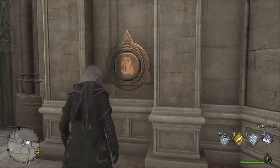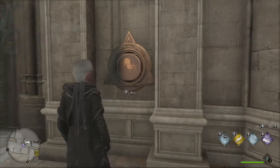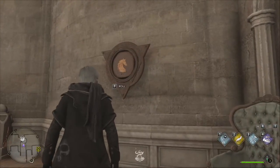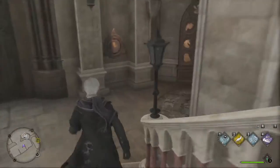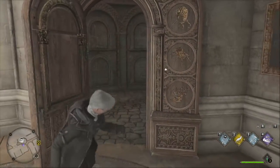Let's go punch that in and see if it's correct. Here's question mark one — this one has to be spider. And now double question mark is up here, and this one has to be hydra. Let's see if that's the correct code. Looks like that's it — the door opened up!